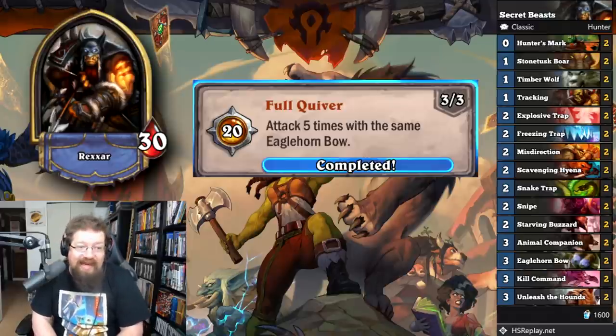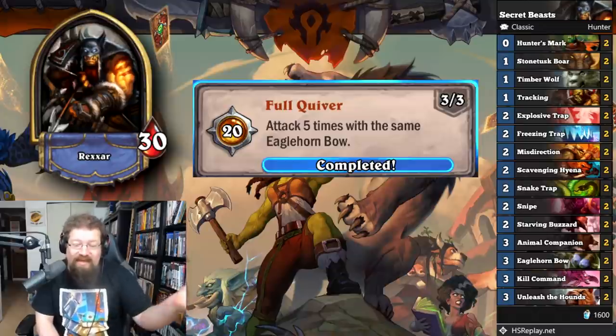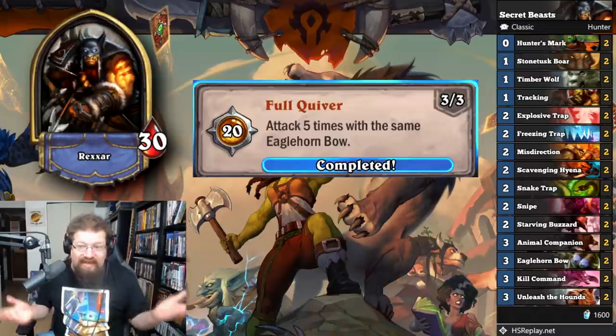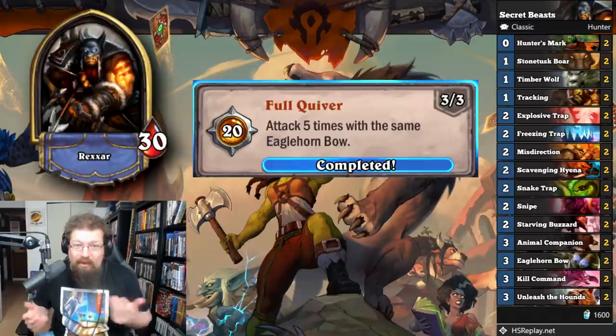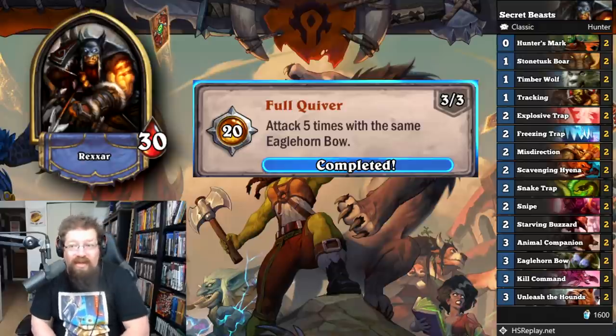Next, 'Full Quiver' — attack five times with the same Eagle Horn Bow. I just used the Secret Beast Hunter. You just let your opponent attack into your secrets to gain more durability. You'll hit five times; not too bad. Some games you might die or kill them before it can happen, but you'll eventually get it done.